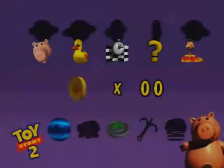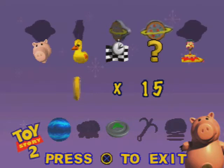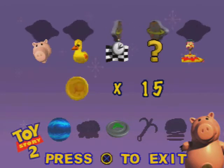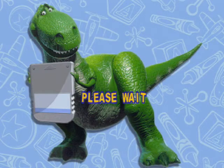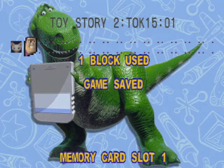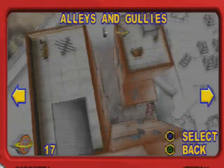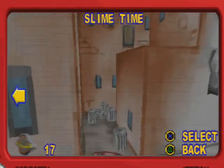Alright, so that's all we can do in this level. You can also get the 50 coins for Ham if you want to, but I don't really want to right now — we're going to worry about that later, and we will have to backtrack to this level later on. We're done with this video. In the next video, we're going to be heading to the next level of the game, called Slime Time, which is where the next boss battle is going to take place. See you then, everyone.